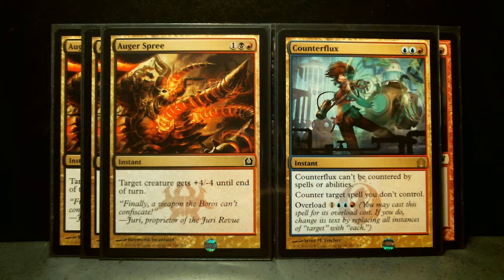Then Counterflux, which has beautiful art. It's a rare instant. Izzet — it cannot be countered by spells or abilities. I think Slaughter Games, also from Izzet in Ravnica, has a similar ability. Actually the same ability.